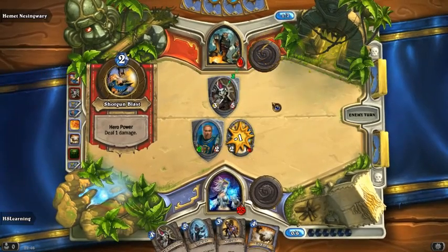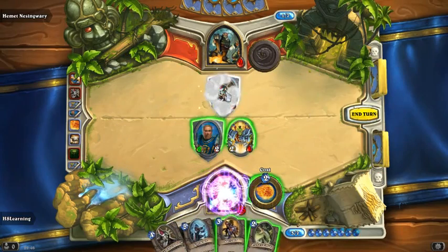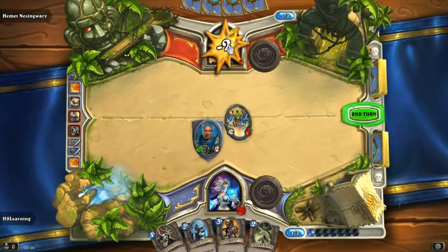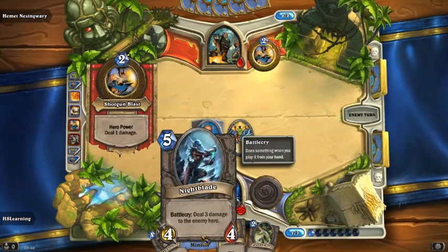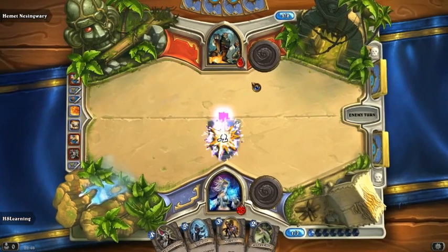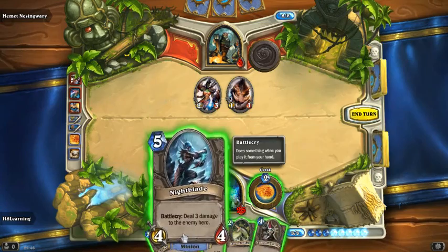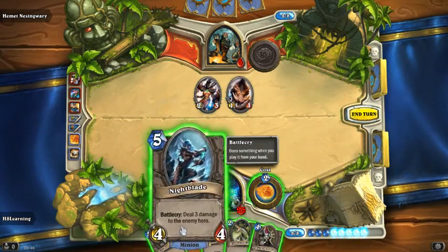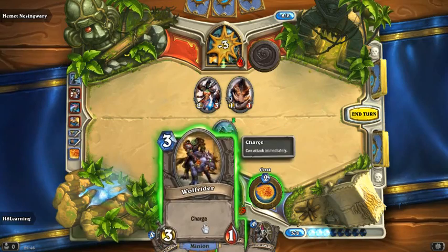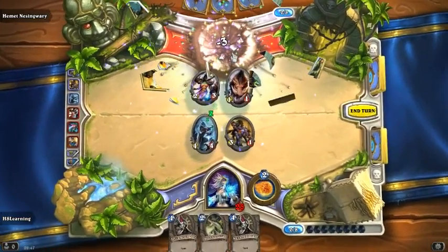Again we have got another Taunt to deal with. But we are doing okay, so we are going to Sheep that as well. We have got a fatal next time if we can continue to do lots of damage. He knows what we are going to do but we are still going to kill him — he is still dead and I will tell you why. Battlecry deals 3 damage to the enemy hero straight to the face. Then we have our charge card which we can use straight away. And that deals with Hemet quite nicely there.